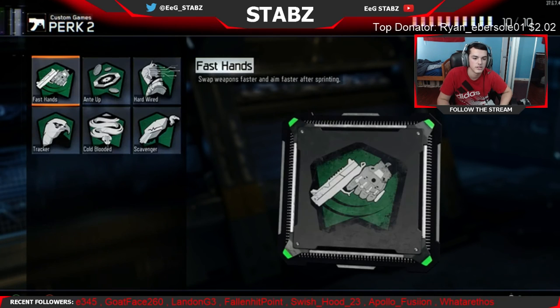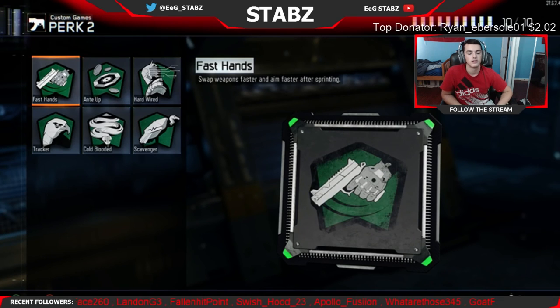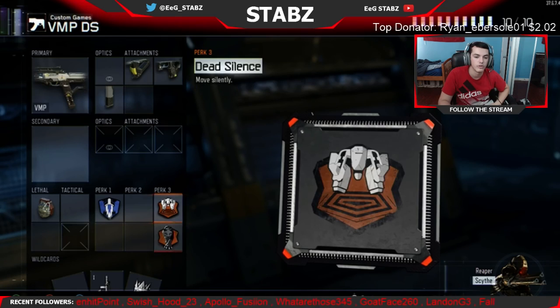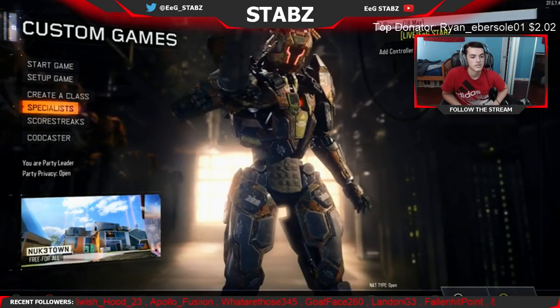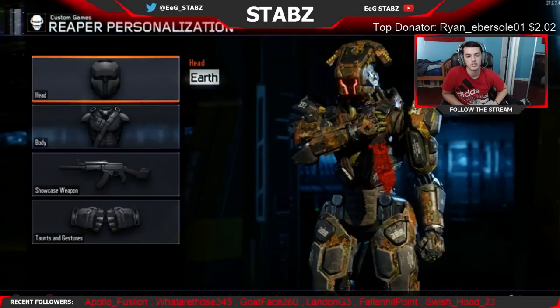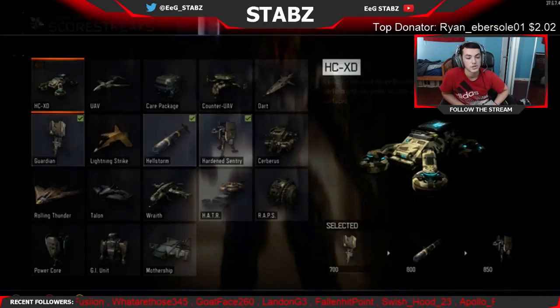No perk two on this class — as you saw in my last class I had Fast Hands. Since I don't have a secondary to switch to, I don't really need it. For perk three it's Dead Silence and Blast Suppressor, as always for SND. For Specialist I run the Synth because it makes the most sense. I have everything on lock for it in custom games.